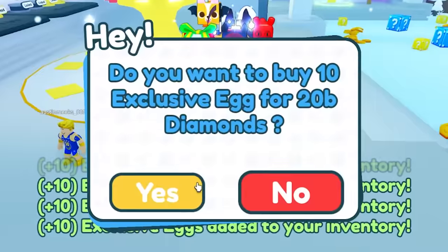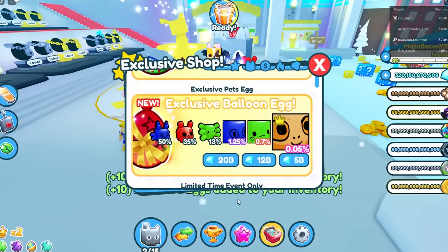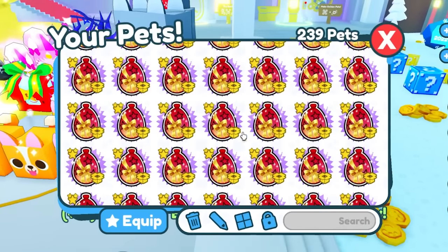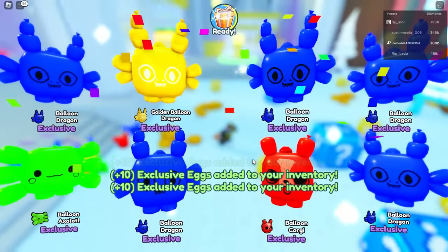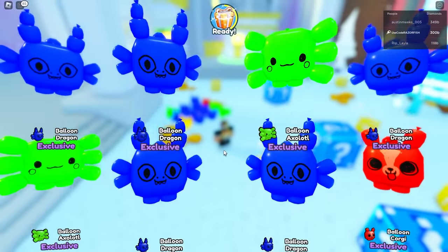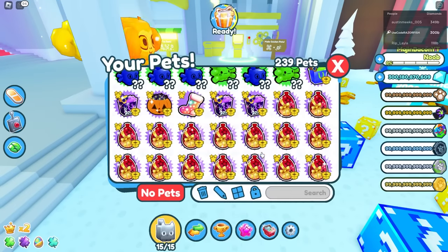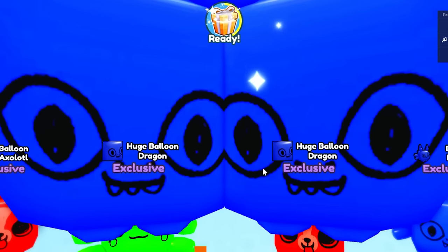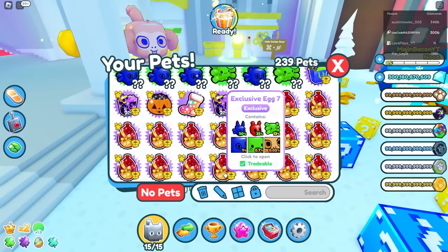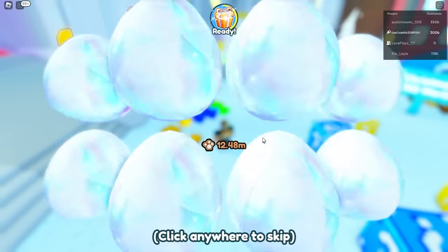Let's go for 200 eggs. I now have 200 eggs with 300 billion gems left. Let's hatch these and see what we get. The huge pets are coming — golden and normal balloon dragon huge, not bad. I'm getting a lot of huge pets, but the chances on titanic might be different. It says one percent but I highly doubt it — look how many huge pets I'm getting.